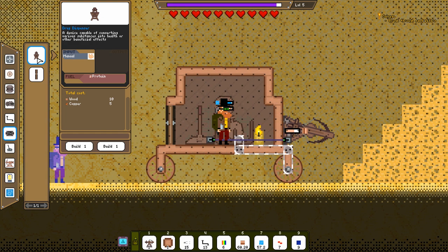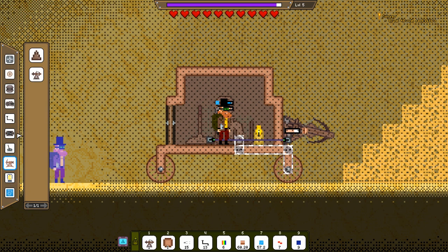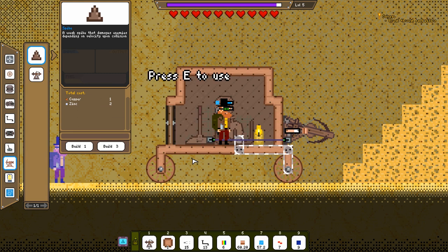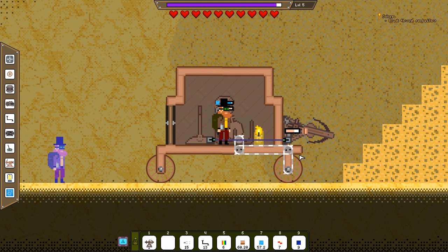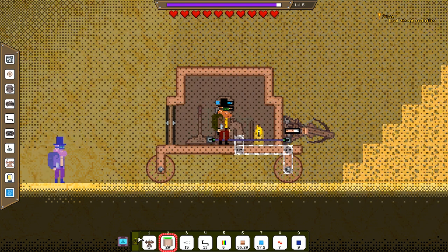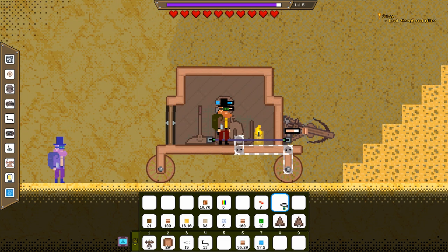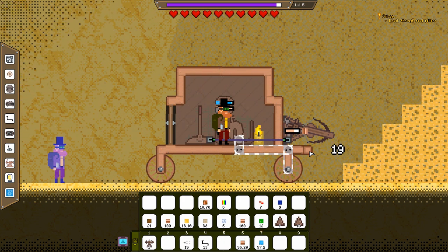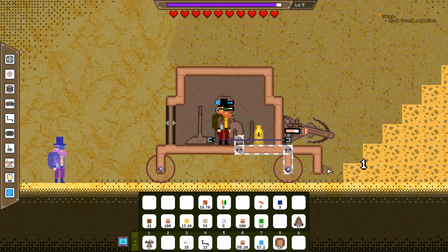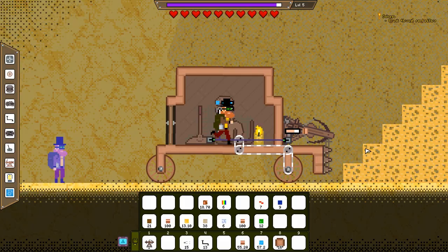I have a drug dispenser. Is that a spike - weak spike? Build 10. I guess we should probably build like 20 blocks. I guess we want to hold on to that, we can put away the protein and the fish oil.